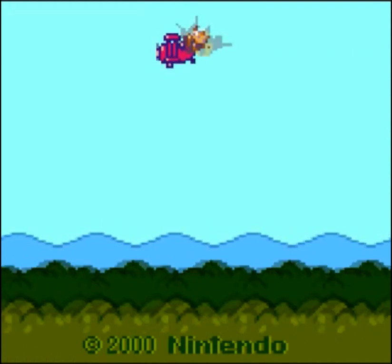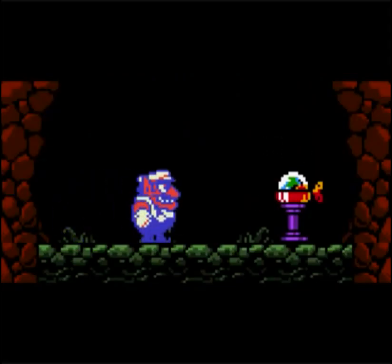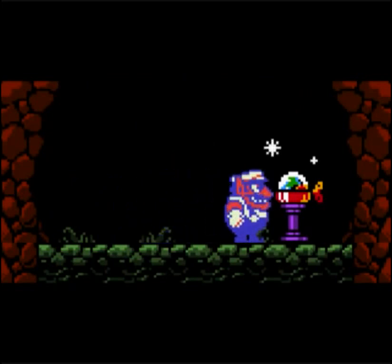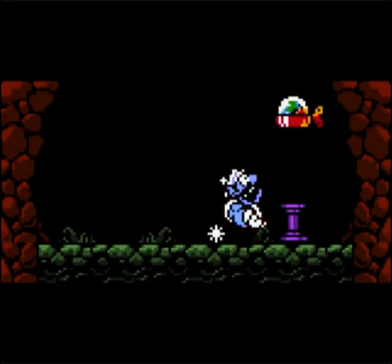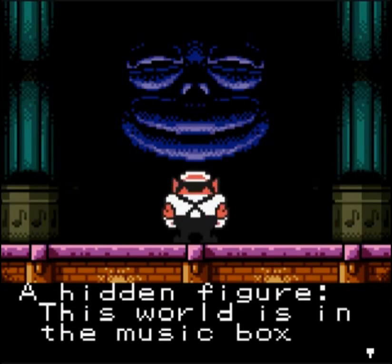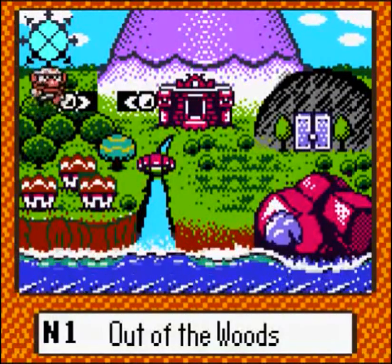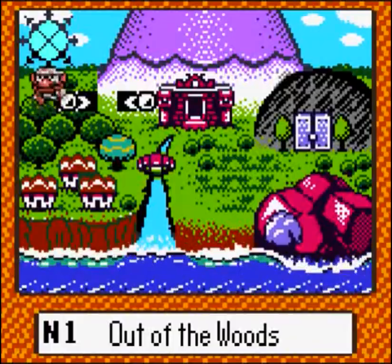The story goes that Wario is flying around in his airplane when he crashes, and when he gets up, he's lured into a tree containing this weird music box, which shrinks him down and sucks him in. A giant face appears and tells Wario that if he can help him, he can have any treasure he wants. So he has to traverse through five different worlds that can be played in any order, although the game kind of hints at the preferred order you want to go.